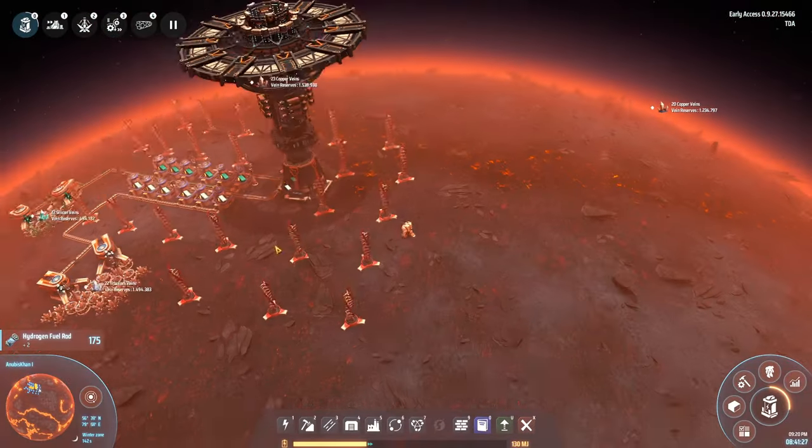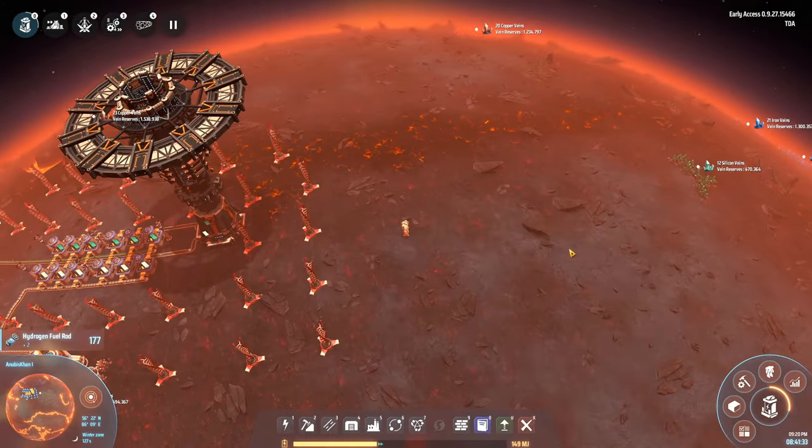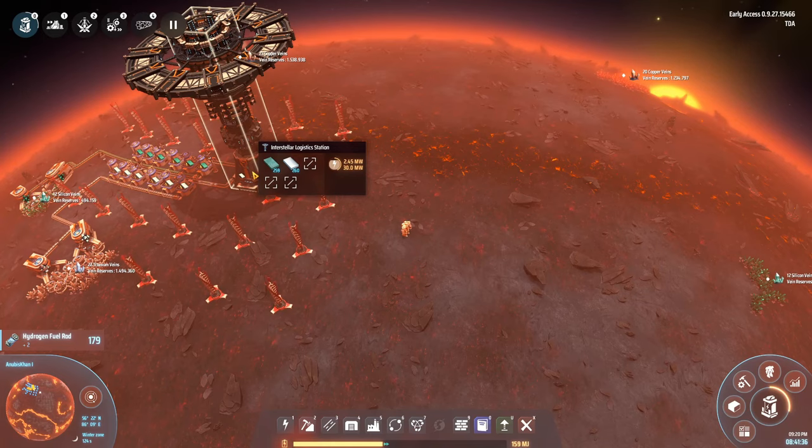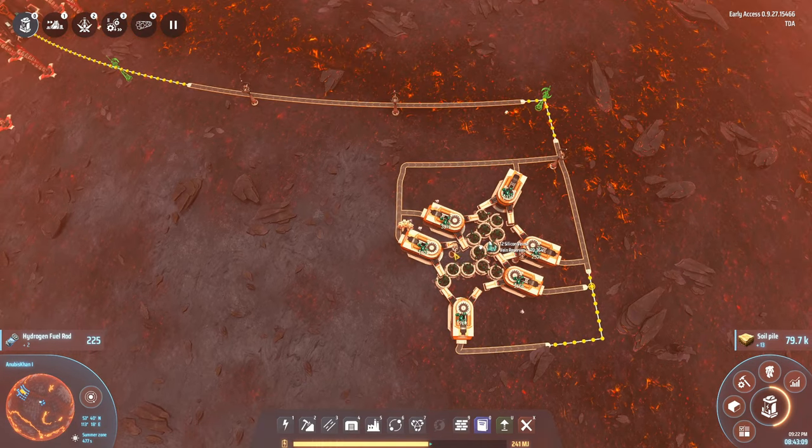We're going to hop over to the planet where we were already mining silicon and make sure we hook up a few miners to a node and connect it to the logistics station. In order to mine a node effectively, I usually place around six miners around it, try to hit five or six veins with each miner, form little squares like this, and feed them off a single belt. Make sure all the nodes are hit so you don't leave one without a miner attached.